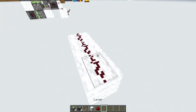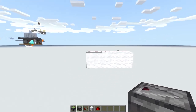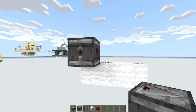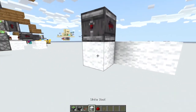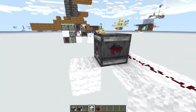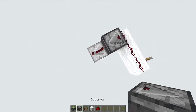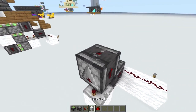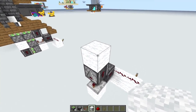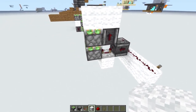To start things off I'm first going to make my input line — it doesn't matter how long it is — which has the lever so we can turn it on. Then you want to place an observer on any of those blocks with the detection part running into the redstone dust. Then you will need a building block on the output side of that observer, with the pistons at four ticks. Then you will need an observer facing up — that observer is looking at this repeater.